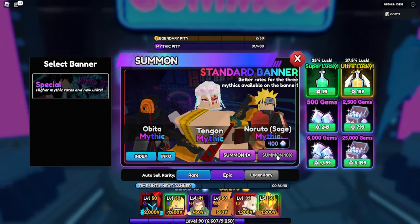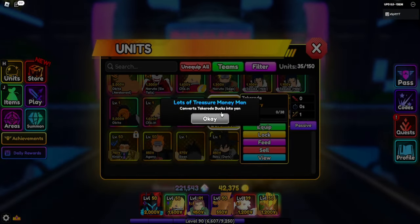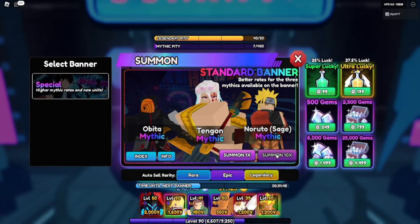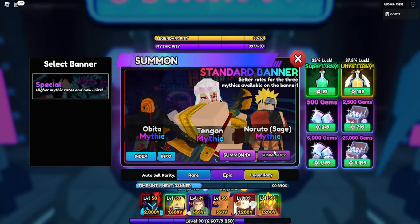Akaza is not on banner but let's get Tengen at least. We got the legendary! Oh wait, is this another farm? It's an Obito farm. Now the daily resets - I just want Tengen honestly, Tengen and Akaza, that's all I want.